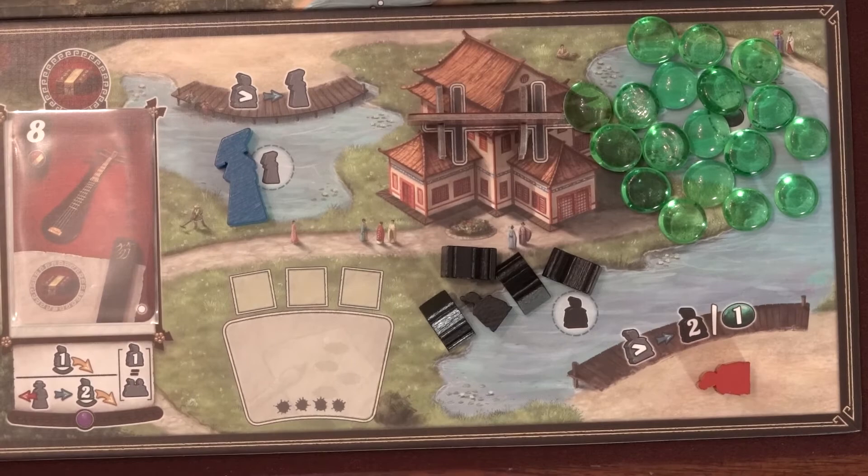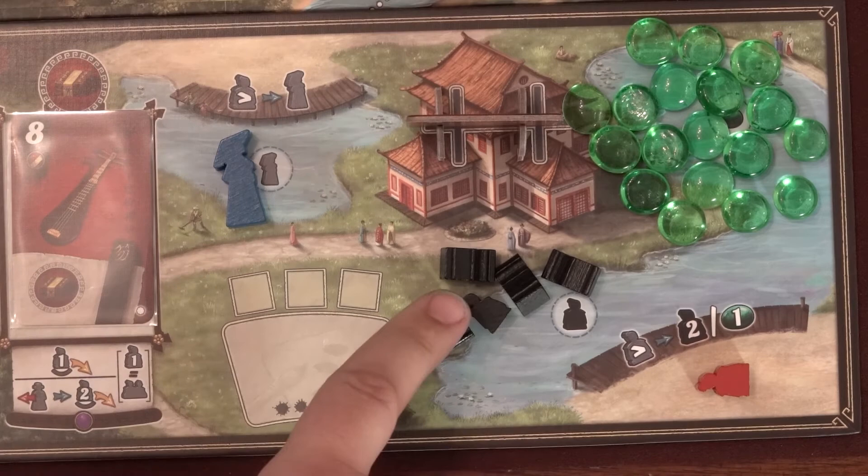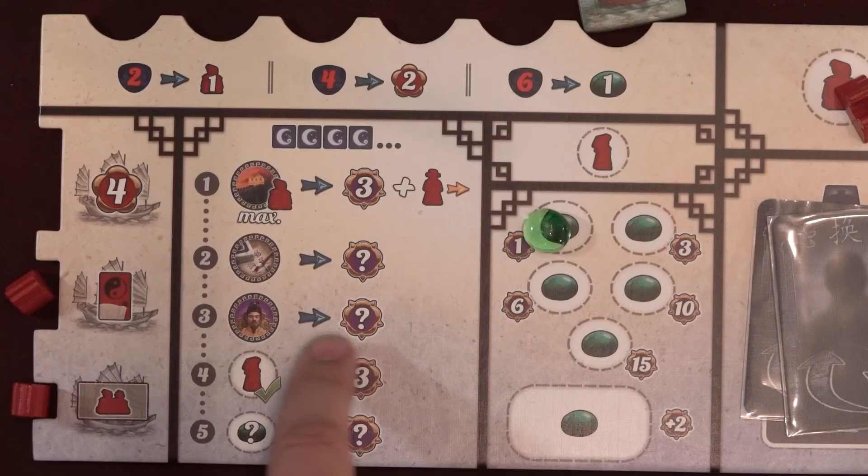After taking the Pawn benefit, that player returns their Servants to their General Supply. Then others who have Servants may choose to remove their Servants or let them remain, going in Intrigue order from highest to lowest. The benefits from Pawns could be Servants, Jade, or the Court Lady. For the Servants reward, you gain 2 Neutral Servants from the Pawn Supply to your Servant Pool — these may only be used to pay for action costs and never placed on the board. The Court Lady may be placed with your Gift Exchange, and by using her, you may take the Gift Cards action, the board action, or both again. When you use her like this, immediately return her to the Summer Palace. At the end of the game, if you still own your Court Lady, you'll gain 3 victory points.